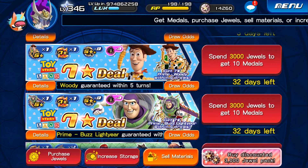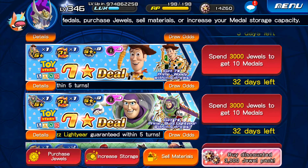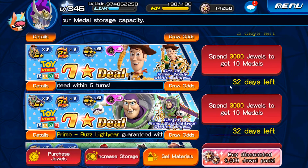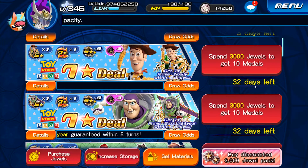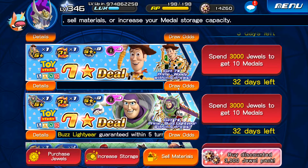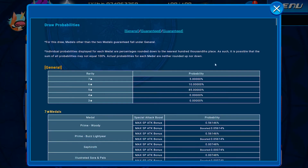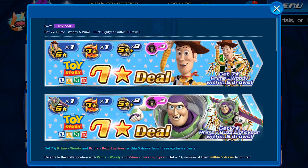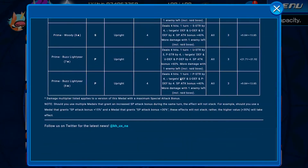I'm not entirely sure if I'm going to pull right now, because we have 32 days and I already have my seven-star Sora and seven-star Axel, which work really well on my keyblades. I'm going to go over what the medals do just to see if they're really worth it — I haven't read them yet.